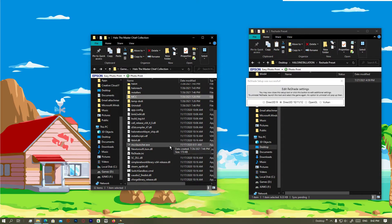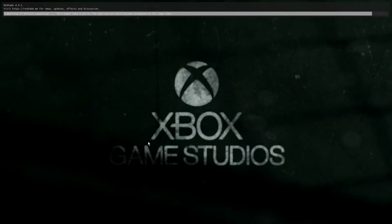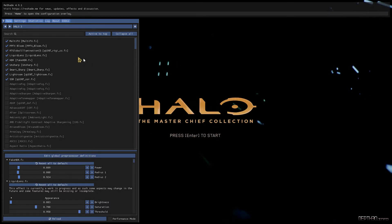Let's go down here and start from MCC Launcher.exe, or whichever you prefer. Start from here, let's load all the effects, go to Home, and here we are.